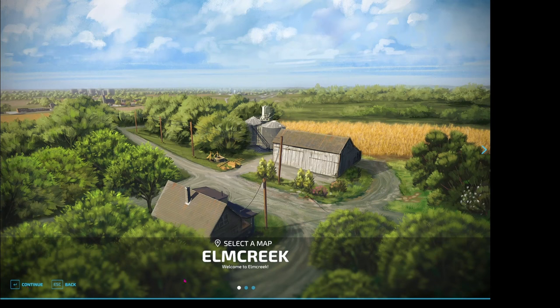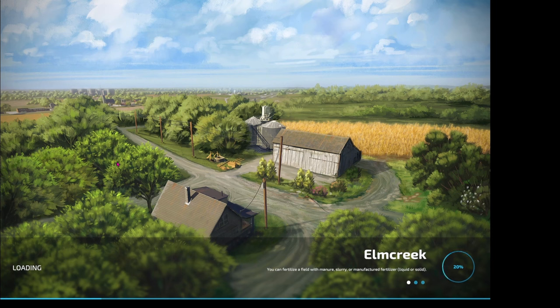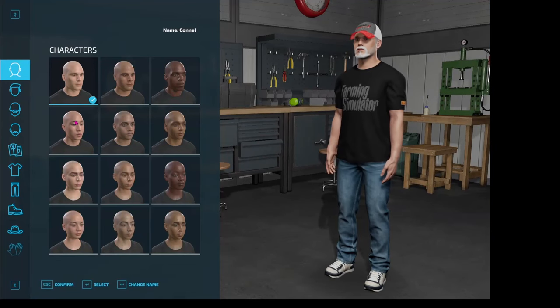Elm Creek is the American map that is pre-loaded into the game. We're going to start with Elm Creek, so just click Continue. It'll take a minute or two for the game to load up and then we'll be ready to go. The lower left-hand corner has our Start button, so click there and we're brought to the character screen.